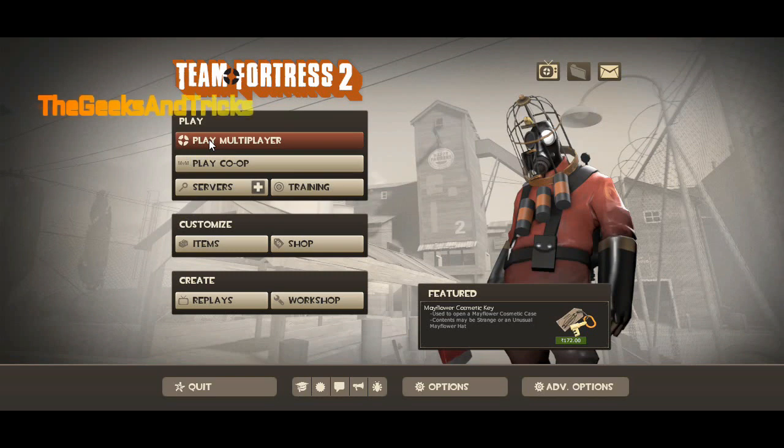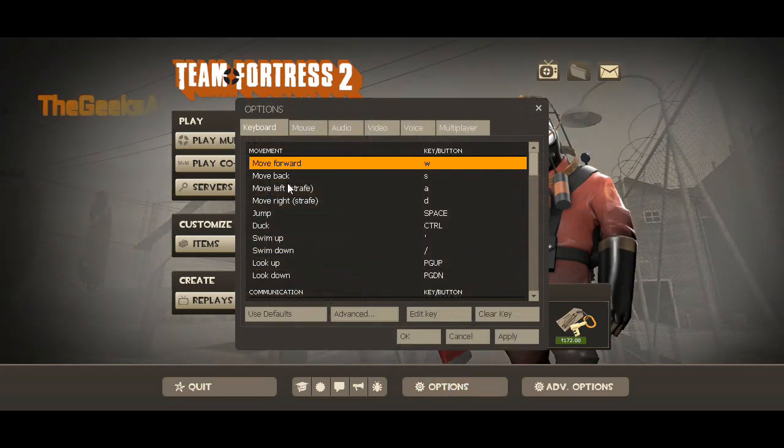Welcome back guys. In order to get free items in Team Fortress 2 without getting banned, first of all just open your Team Fortress game. Once you reach this screen, just check if your console is turned on or not. To check it, just go to the options at the bottom.